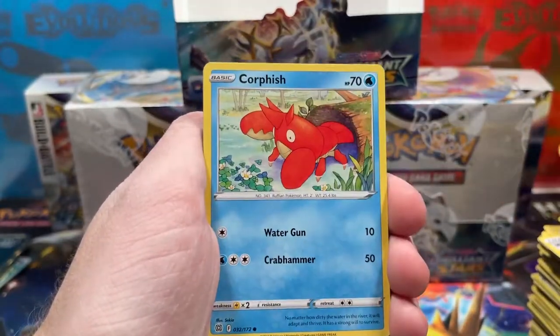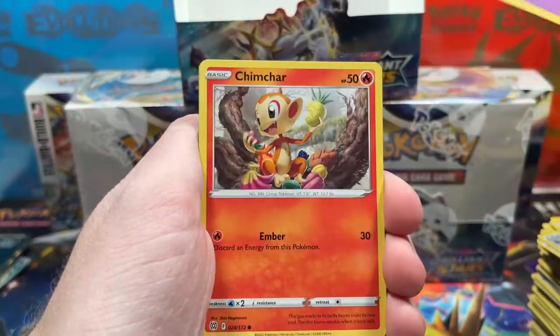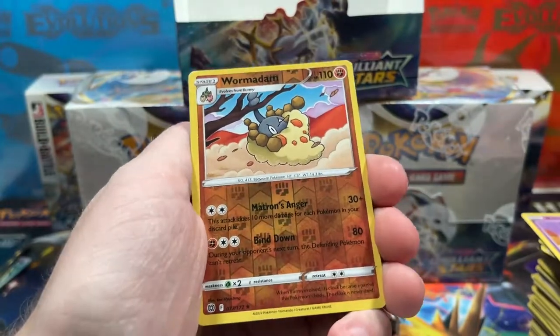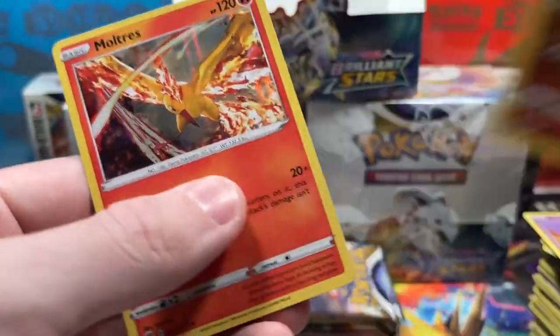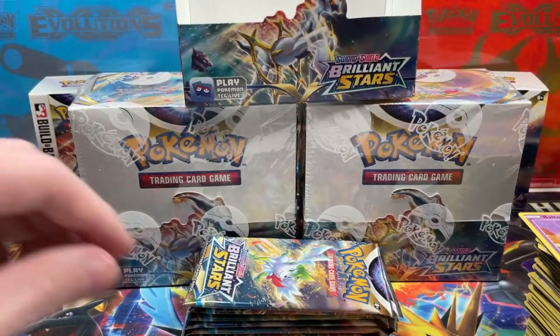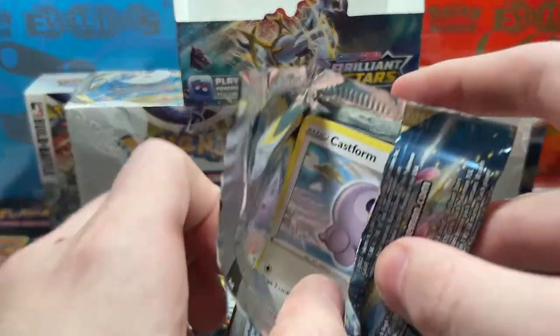We've got Blunder Policy, Corphish Core, Gullet, Chimecho, Chimchar, Baltoy, Reverse Rare Wormadam as a fighting type. Hey — holo Galarian Moltres, very cool! I actually already have this Moltres in the binder though, so he's not gonna get sleeved. Feels bad for Moltres.